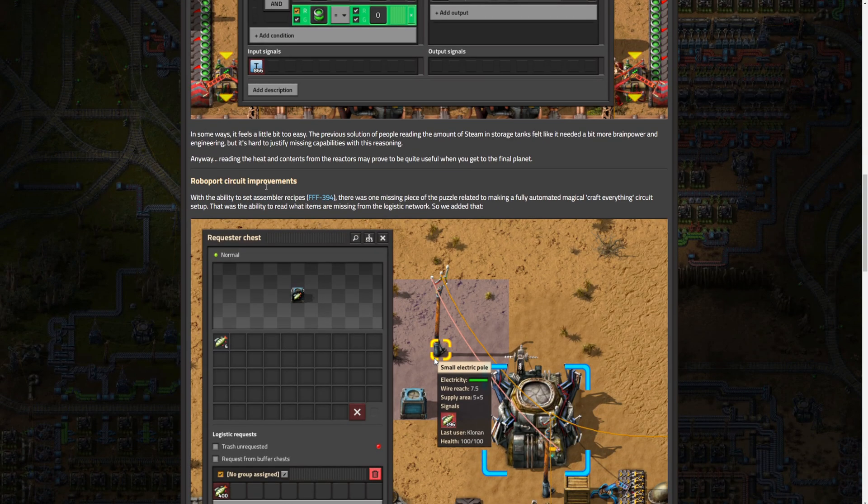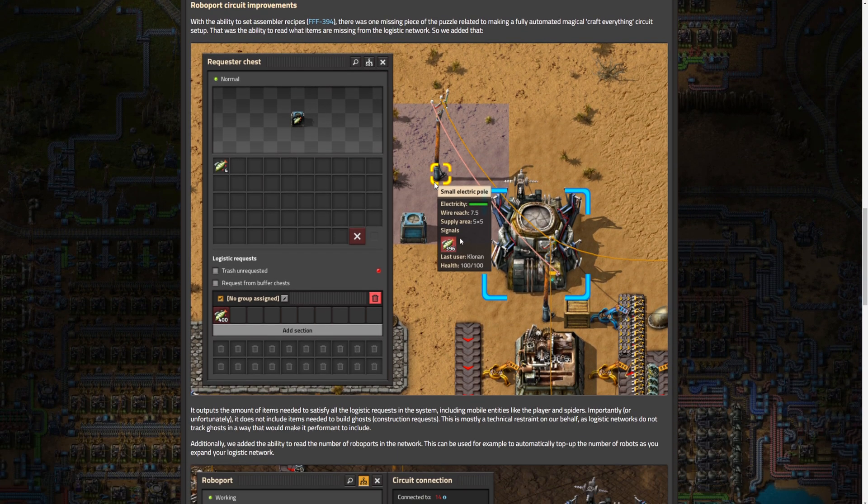Next, we go on to Roboport Circuit Improvements. With the ability to set similar recipes, there was one missing piece of the puzzle for making a fully automated magical craft-everything circuit setup — the ability to read what items are missing from the logistic network, so they added that. It outputs the amount of items needed to satisfy all logistic requests in the system, including mobile entities like the player and spiders. Unfortunately, it does not include items needed to build ghosts or construction requests, which is mostly a technical restraint as logistic networks don't track ghosts in a performant way.